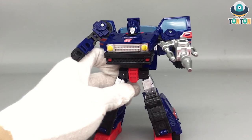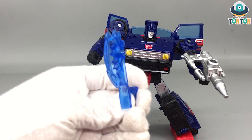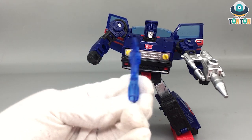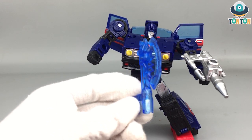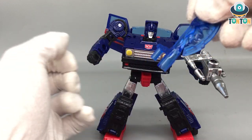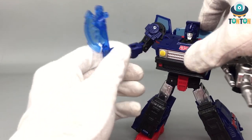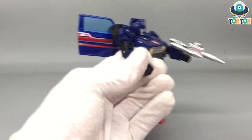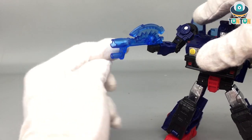The last accessory is a clear blue axe — this is part of a running theme in the entire Legacy line, like energy weapon things. Kickback got a purple blade, and this guy gets a blue axe. You attach it onto him and it looks pretty neat. You can also combine it with the double barrel gun for some dual-weapon configuration.